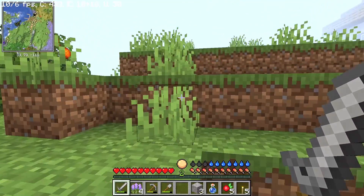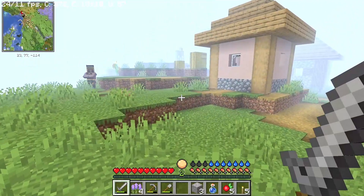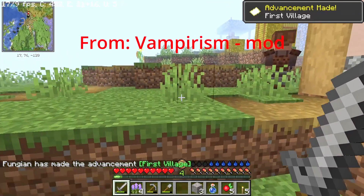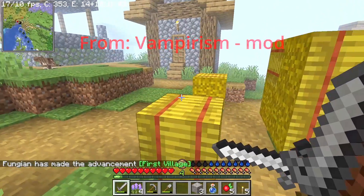This might just be an ordinary village. There's no monsters around, there's no spiders... that is not good! Vampire representative! This is a vampire village. And that means I can't take their stuff. I can't buy things from them.